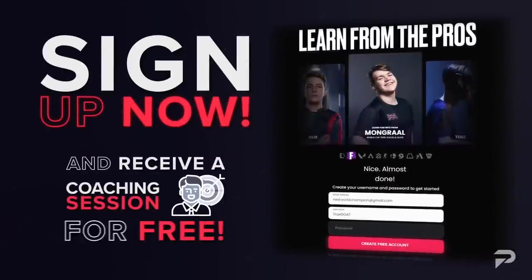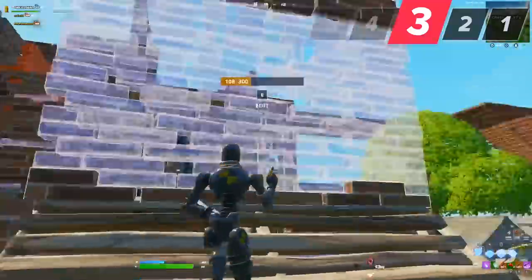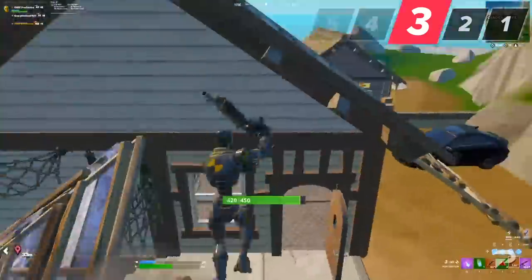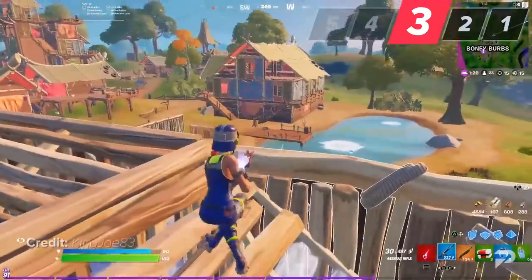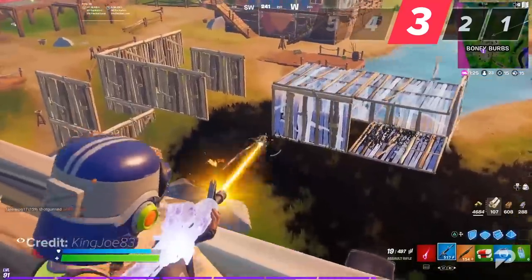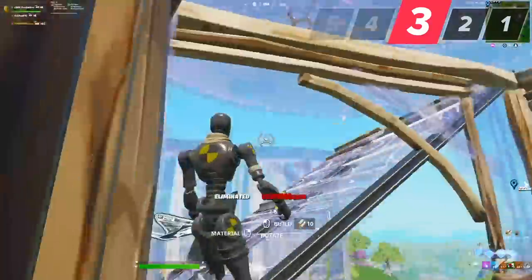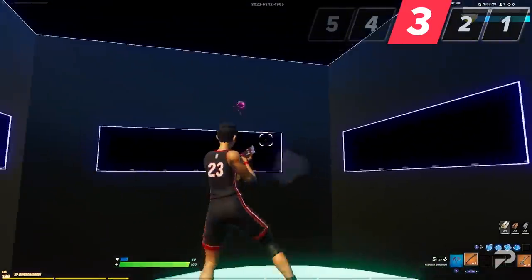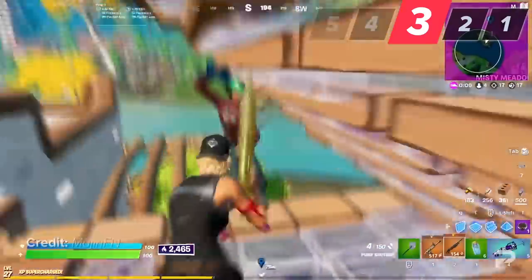The biggest mistake when it comes to fighting is not having steady aim and shaking your crosshair around too much. Almost every beginner has this problem — they think flicking their crosshair will make it easier to readjust, but that's definitely not the case. You need to track your opponent slowly and keep your crosshair near their head. We recommend lowering your sensitivity and practicing your crosshair placement on aim training maps, or simply playing a game and going for headshots only.